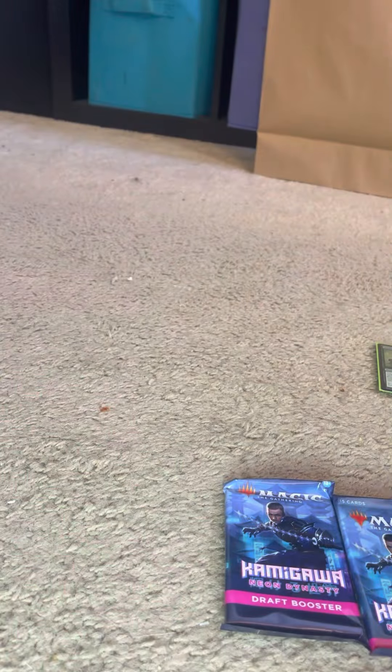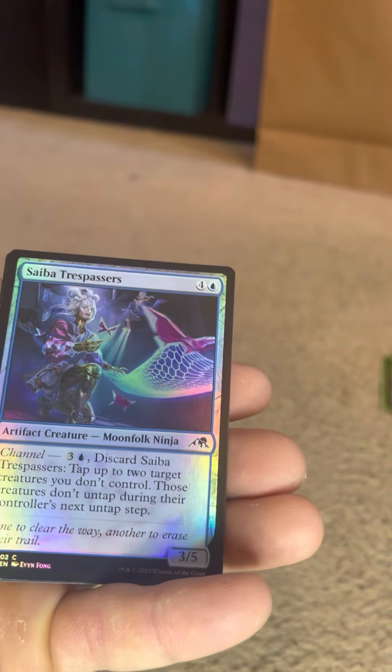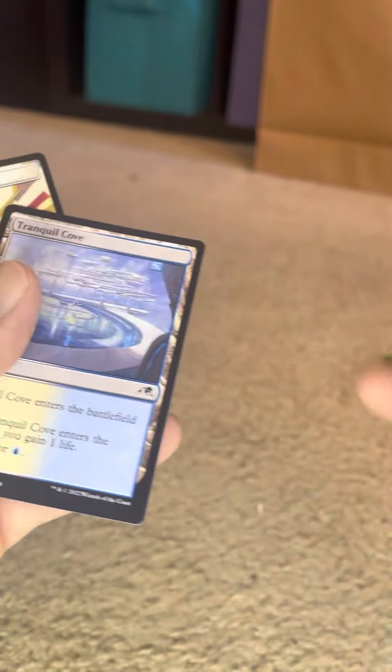I have one that's worth $40. There's another hollow back there — I already saw it. So there's another common, but still pretty sweet. I'm going to sleeve that right away with a samurai token. I do have a couple double-sided tokens that are holographic too.